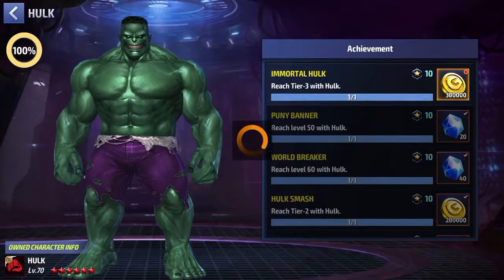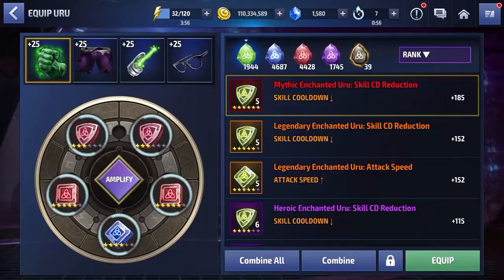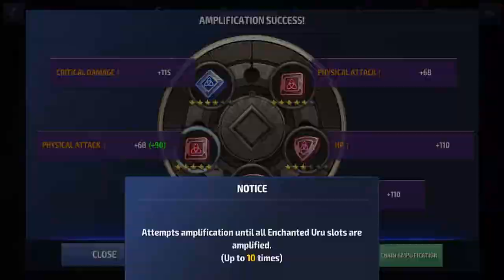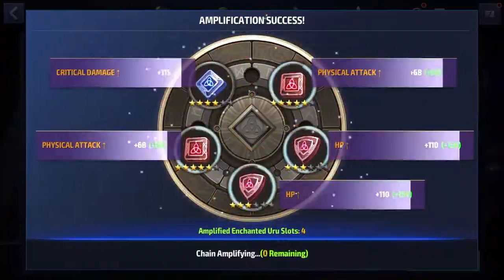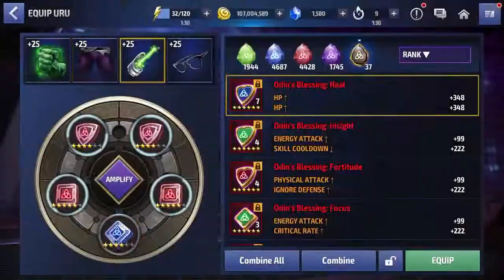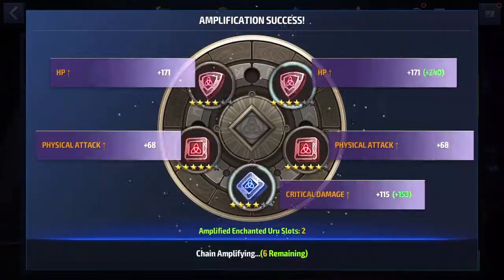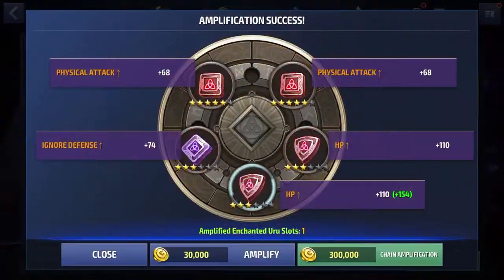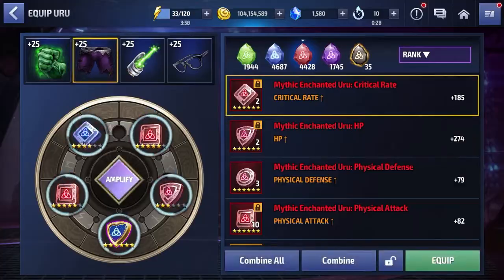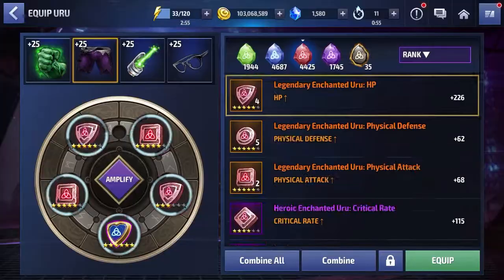One thing I will say is that the change they made to base Hulk's attack on his HP — I'm a little divided on that. For the longest time, Hulk is the first character that actually changes the stat his attacks are based on. There was a comfort for players knowing nothing would change when they build a character. With Thanos, his Endgame uniform makes his attacks mostly energy-based but his attack is still based on physical attack. I feel like a lot of players, including myself, were done dirty because we have physical attack URU on Hulk and now have to take those out in favor of HP URUs. I can only imagine what it's like for players with Odin's Blessings who put strike URUs on Hulk thinking he'd forever be a physical attack character.